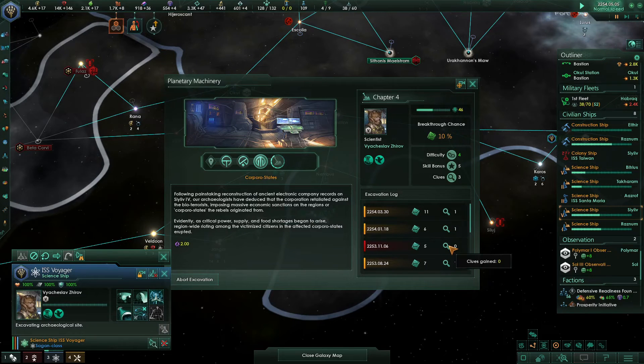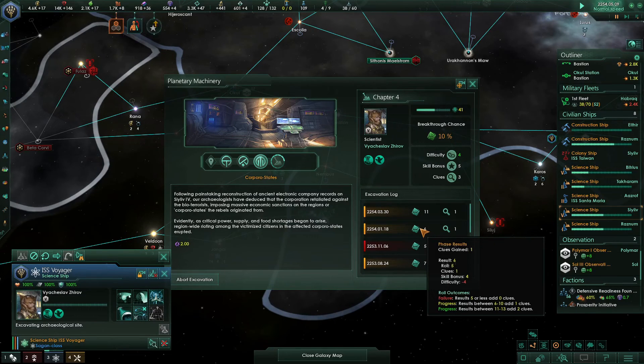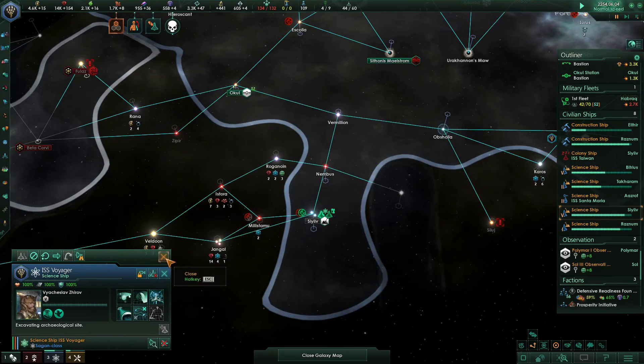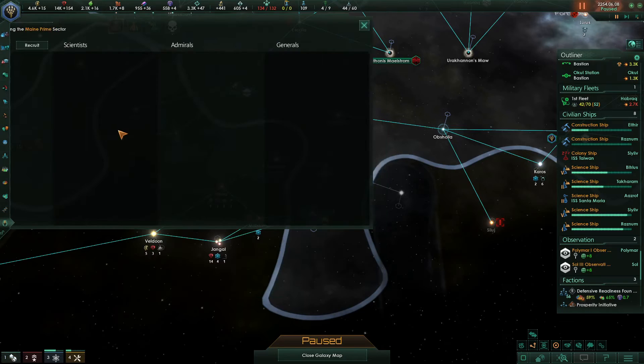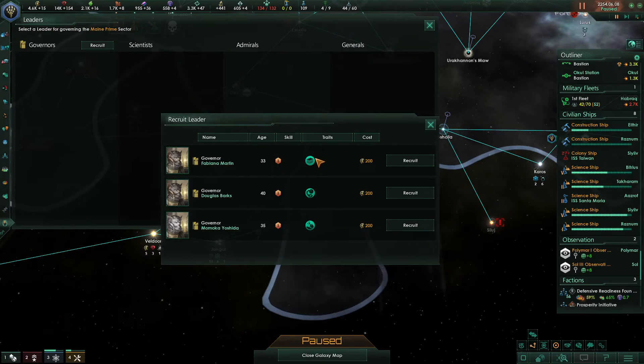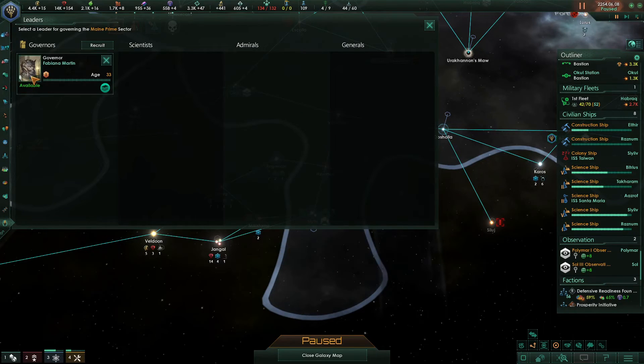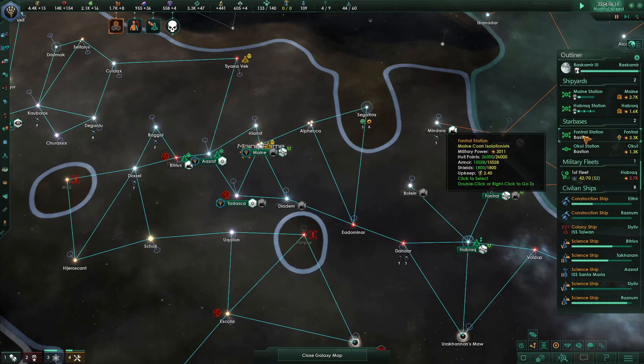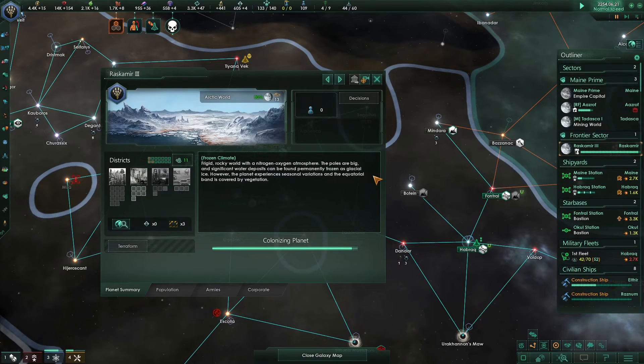How's this site coming? Excavation log - clues gained. Skill bonus 5, clues 3, breakthrough chance 10%, difficulty easy. And you have a maxed-out scientist there who has archaeological speed plus 25 - make it happen. Governor died. Give us a research one - oh, there's not a research one. We're going to take the admin bureaucracy then. We'll have to keep our eye on that - I'd like to get a research one. This place is just about done - just about have our fourth planet.